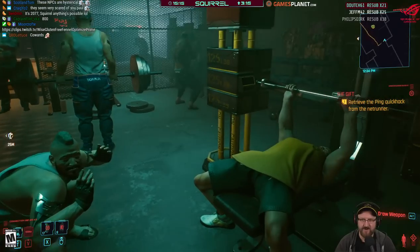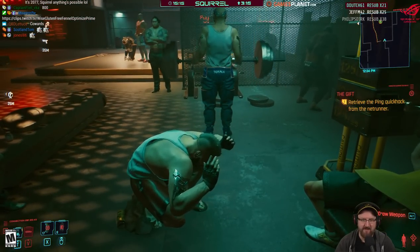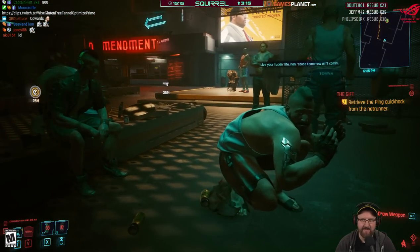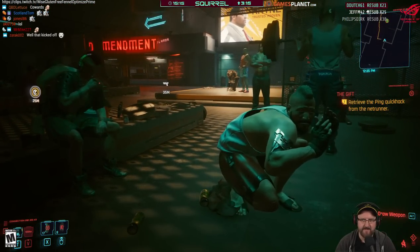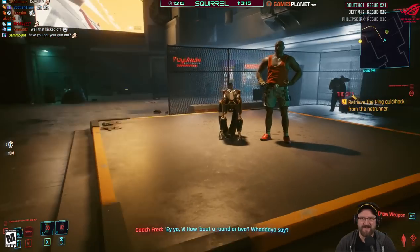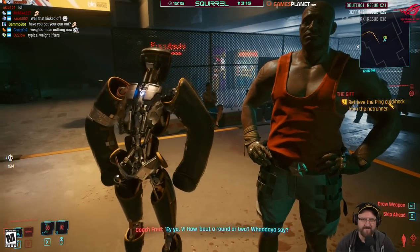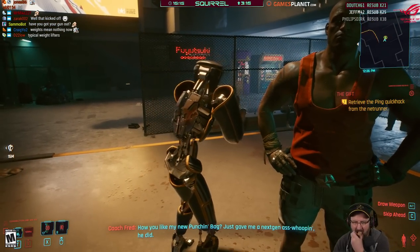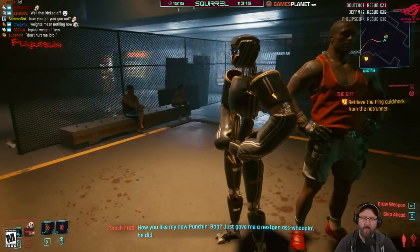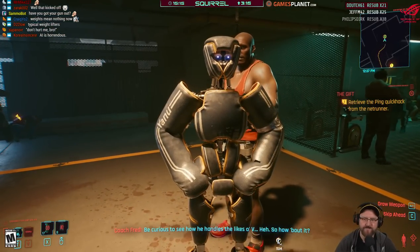After the fight: 'I guess they're not that tough after all.' NPC says: 'Cause tomorrow ain't coming.' A fight promoter reacts: 'How you like my new punching bag? Just gave me a next-gen ass whooping. Be curious to see how he handles the likes of V.'